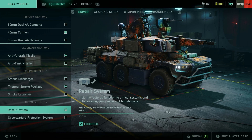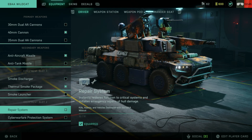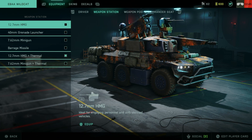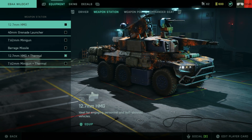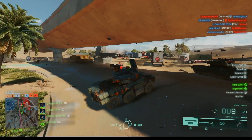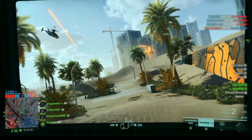That covers the driver's seat. Moving on to the weapon station — if you are very early on, go with the HMG, because remember, we have air covered in the driver's seat and we also have anti-vehicle covered with the cannon. So in the weapon station you can focus really on personnel. I like using this weapon station as anti-personnel, so I run the HMG.